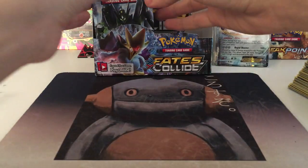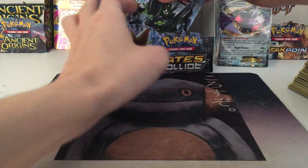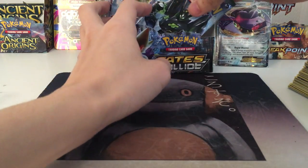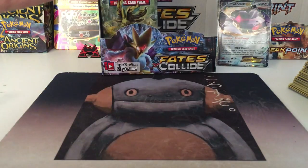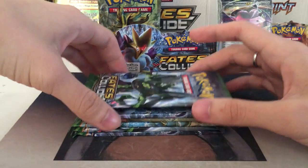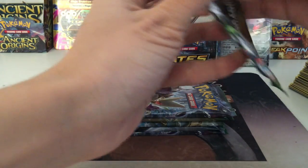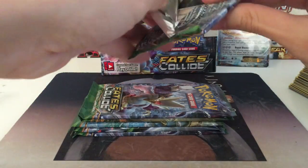We're starting with a 6-pack for our second half of the box — 1, 2, 3, 4, 5, 6 here. We were able to pull 4 different EX and rare cards from our first half, and let's see if we can beat the record.